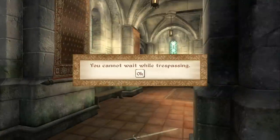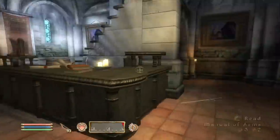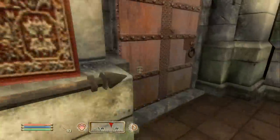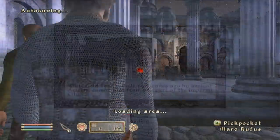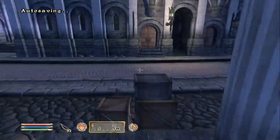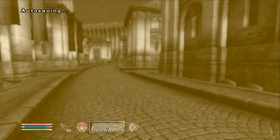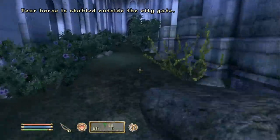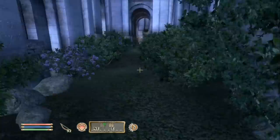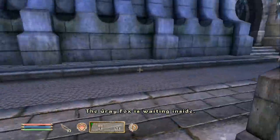We head into the Market District — we are free from all these terrible sewers. We have an Elder Scroll in our possession! Now we just need to go to the Gray Fox and show him. He should be in the same house as before, which we've already picked the lock to. The quest marker confirms: the Gray Fox is waiting inside.